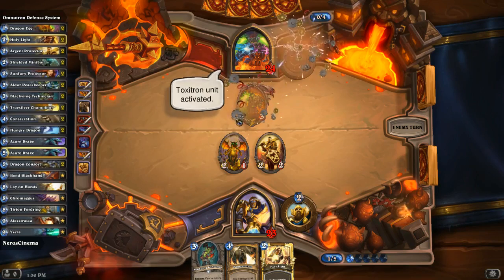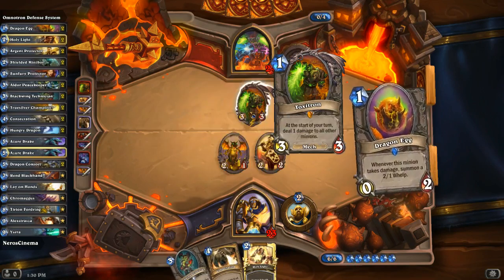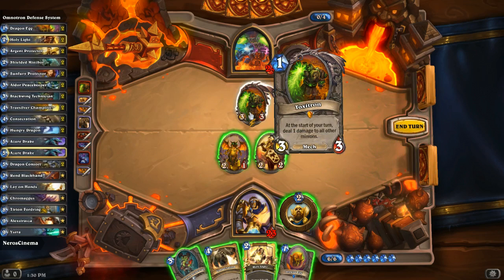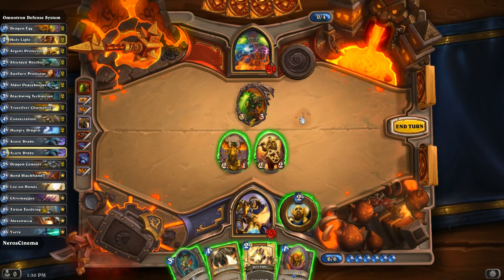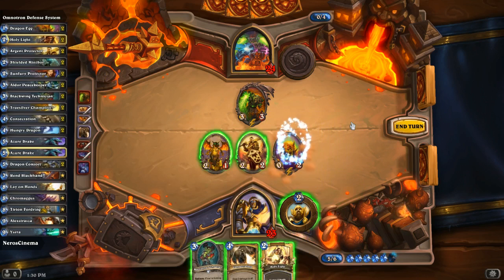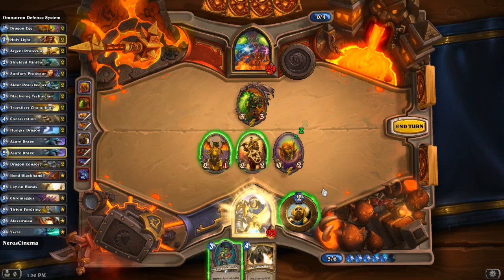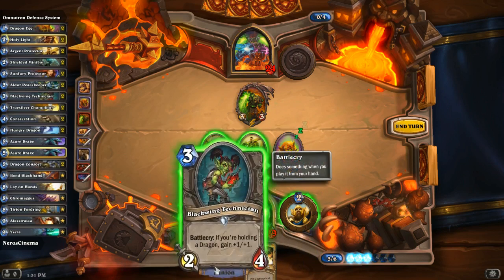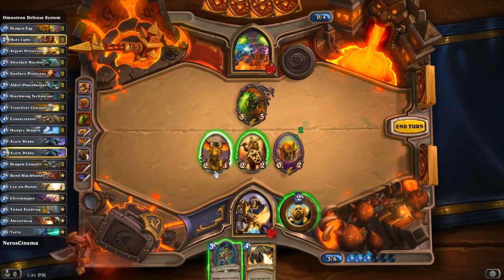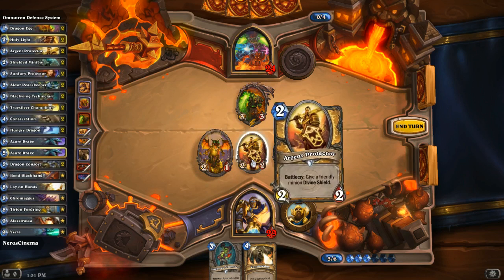Uh-oh — Toxitron. At the start of your turn, it deals one damage to all other minions. I don't think I like that very much. Well, yes I do, because I have a Dragon Egg I can throw out there. Holy Light — give me back up to 29 health. I don't want to throw out the Blackwing Technician just yet, so I'm just going to attack face right now.